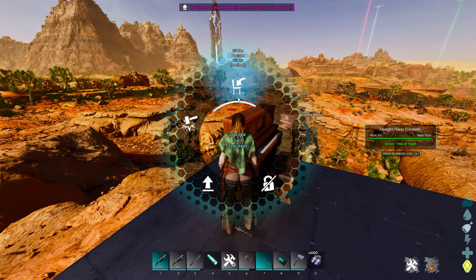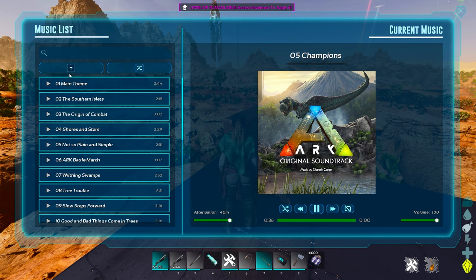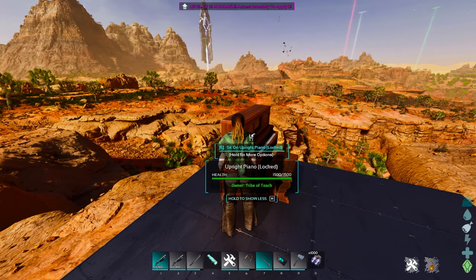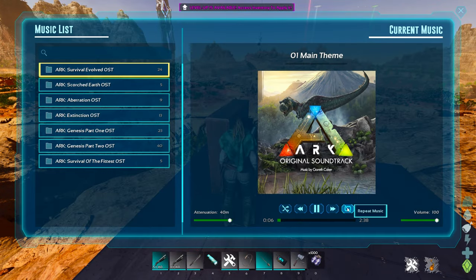You don't have to be sitting at the piano to play it. You can hit E, then select Show Menu, and it'll let you play pretty much everything — including the main theme song, which plays for the full two minutes and 41 seconds. You can also click repeat music to repeat it forever, or select no repeat.